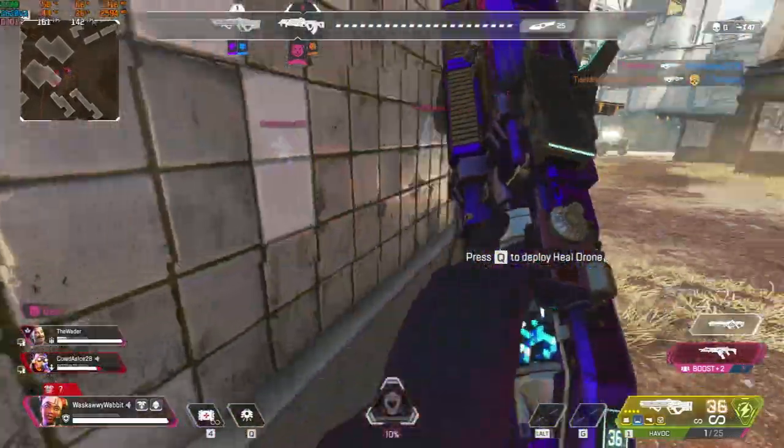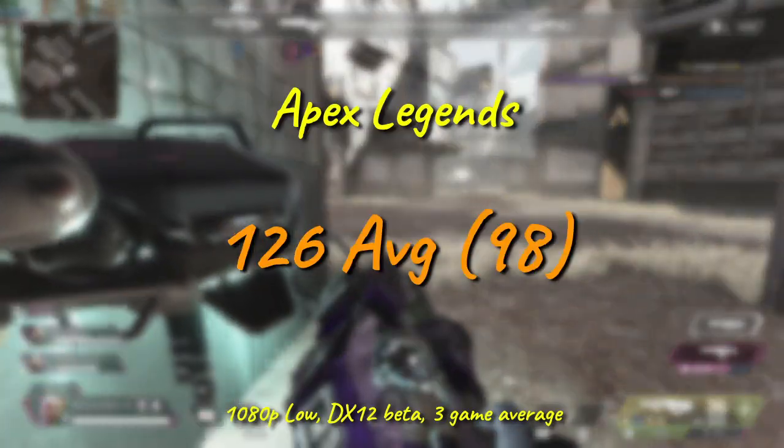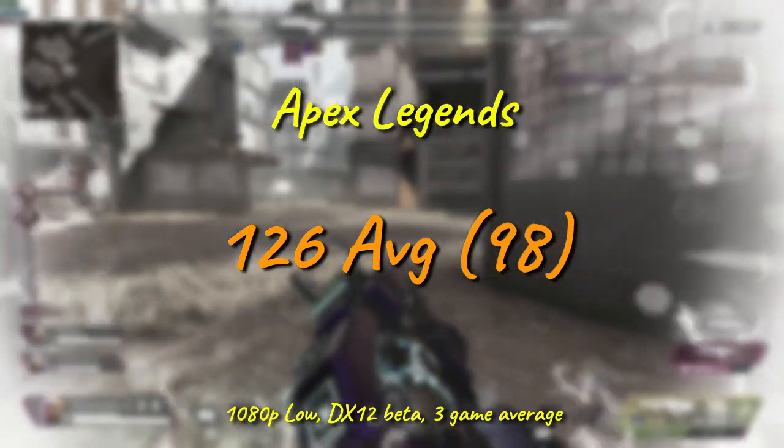Continuing that trend, the little Xeon gives us another great result in Apex Legends, with an average frame rate over 120 and a 1% low of nearly 100, indicating we've got fantastic consistency in our frame pacing.